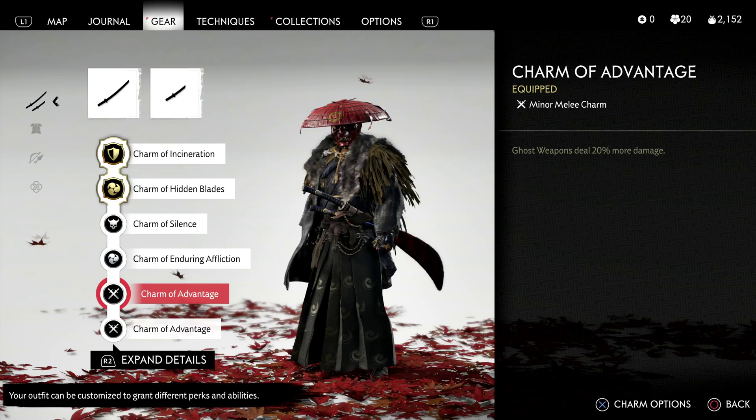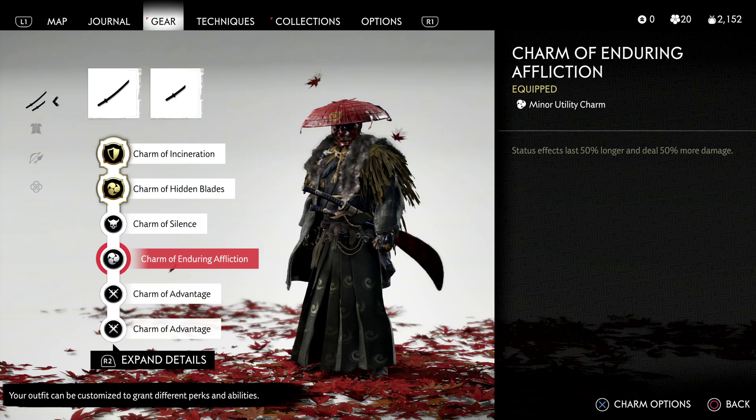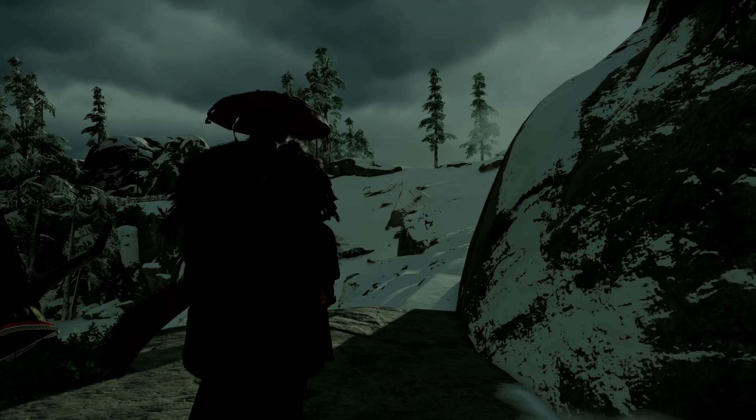We double up on Charm of Advantage, giving us an extra 40% damage onto our ghost weapons. For where to pick these up: Silence is from the Fox Dens; Enduring Affliction comes from the side tale A Debt Repaid; and Charm of Advantage comes from the Cost of Iron, as well as Natto and the Sake Cellar, which is the second Kenji tale.